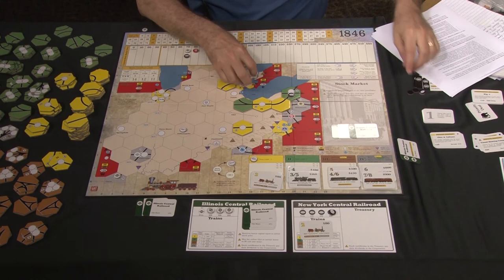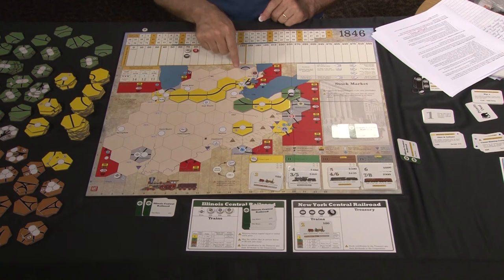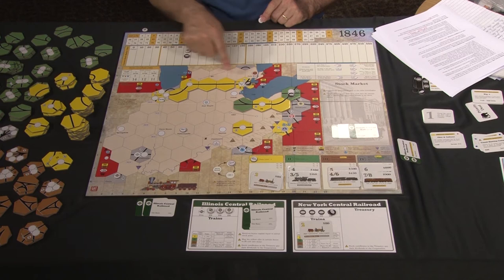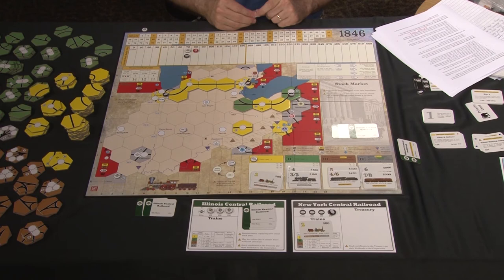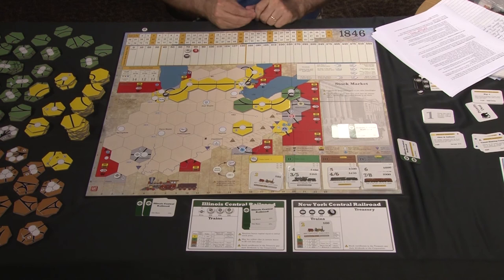However, if there's a city like South Bend between Detroit and Chicago, a two-train cannot run the full route of three cities — it could only run Detroit to South Bend, or Chicago to South Bend. With a four-train, you can run four cities in a row regardless of how far apart they are — it's the count of cities that matters, not the distance.